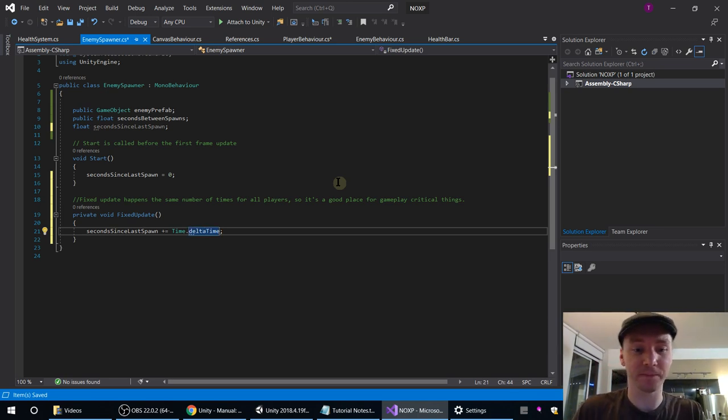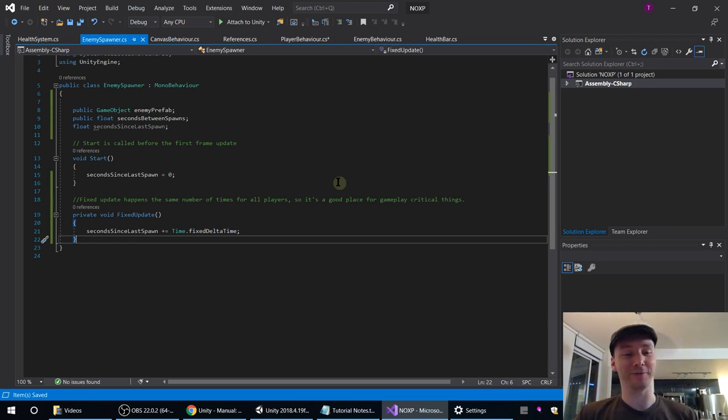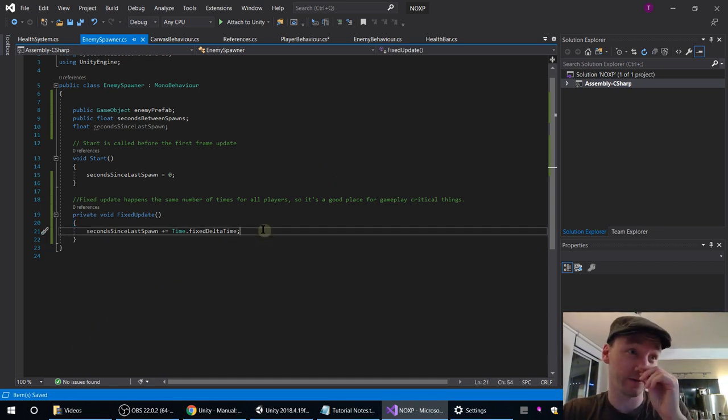If you are doing any time stuff in FixedUpdate, you don't want to write Time.deltaTime because that is meaningless — deltaTime is the amount of time since the last Update, but we're in FixedUpdate. So we want Time.fixedDeltaTime: the amount of time since the last FixedUpdate. You might ask: why is that a variable if it's fixed? It is fixed while our game is running, but in Unity you could change this value — we've actually done this in Tactical Breach Wizards because we have a lot of slow-motion stuff. If you're doing slow-mo, you might want to change fixedDeltaTime to avoid jerky motion.